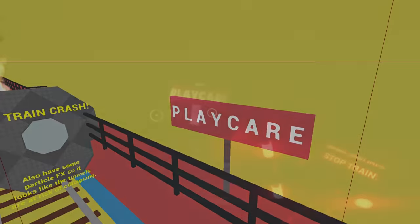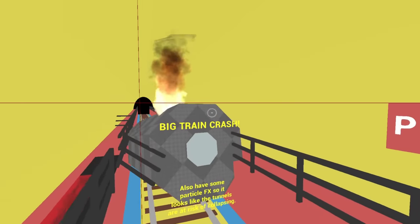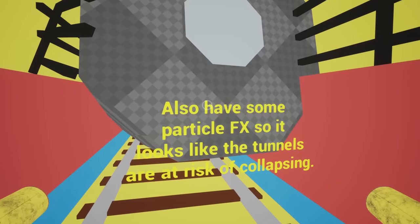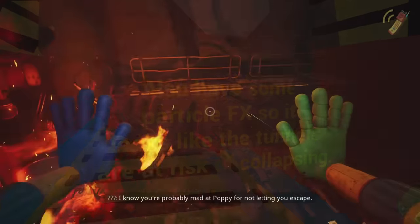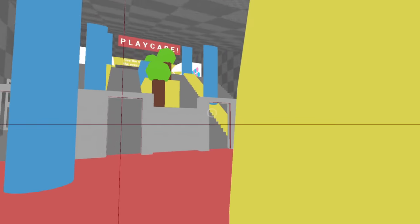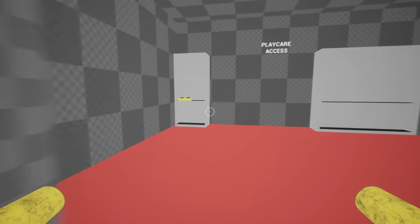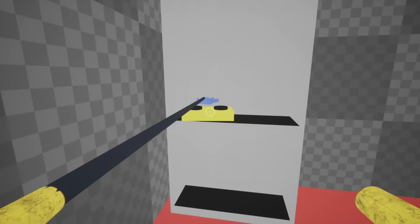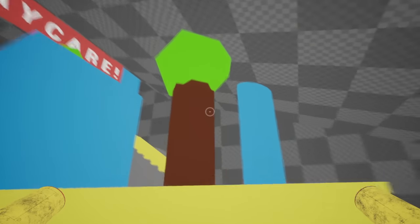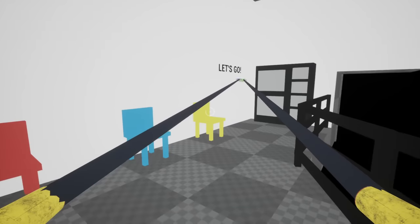Through the door we get to the train track area, where we can see a basic version of the Playcare sign — used to tease this chapter at the end of Chapter 2 — and then there's also a big train crash, or rather a big octagonal prism crash. There's also an instruction to add particle effects to make it seem like the tunnels are at risk of collapsing, which I don't think they really ended up doing. Moving on, we can see rubble chunks on the tracks as we finally get to the entrance to the cable car. The security room is here with only one TV rather than like 15, and there's what looks like an early model of a VHS tape — so originally there may have been a plan to have one in here. After the low poly trees and up the stairs, there's an early logo for Elliot's Express.